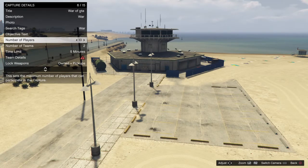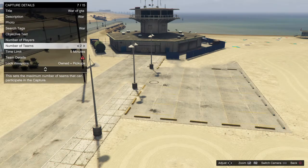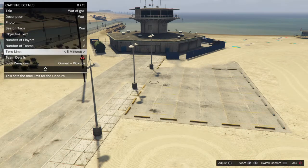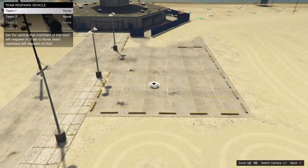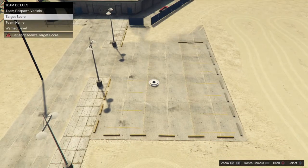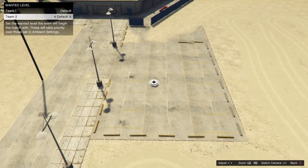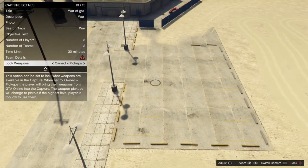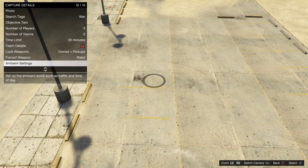And now, number of players — you can put it up to, I think, 30. I'm just going to put the number of players at 2 for right now. Number of teams, I'm just going to do 2. You can do your time limit; I'm going to do 30 minutes. Team details — this is where you can do team respawn vehicles, team score, team names. Wanted level — you can go all the way to 5 stars or just leave it at default. If you got these little red things right here, that means you can't do anything.